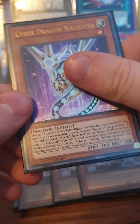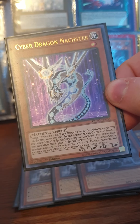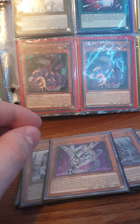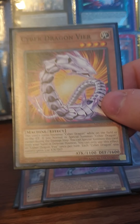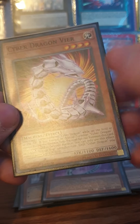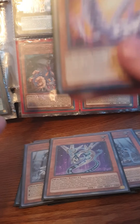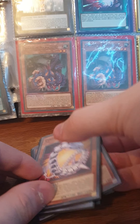Speaking of Machine Duplication targets, we play three Cyber Dragon Herz. If he hits the graveyard, you can search any Cyber Dragon from the deck — the only one you can actually search is Cyber Dragon himself since he's treated as Cyber Dragon on the field and in the graveyard. He's also a Machine Dupe target. I only play one Cyber Dragon Nachster; he can revive a monster with 2100 ATK or DEF from the graveyard. I play one Cyber Dragon Vier — he special summons when you summon a Cyber Dragon, and it chain-blocks Ash Blossom, which is great.